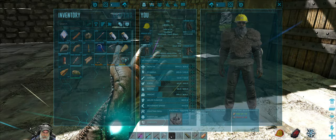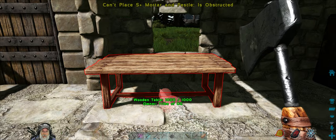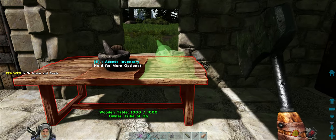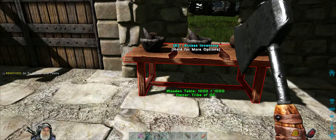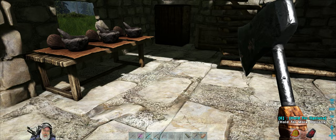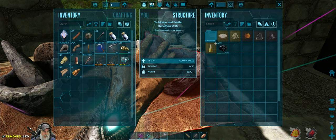We're going to need some stone for these and it looks like I probably have enough hide already. We'll put one right in the center, one on this side, and one on the other side. One will be for gunpowder and spark powder, one will be for narcotics, and one will be for cementing paste — though I think we're probably going to get the majority of our cementing paste from beaver dams. Let's take whatever we currently have for narcotics and get those going.